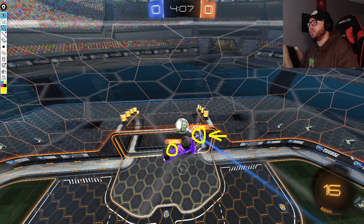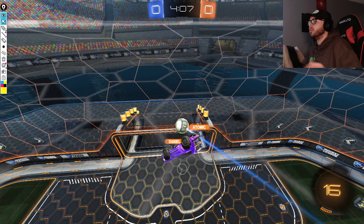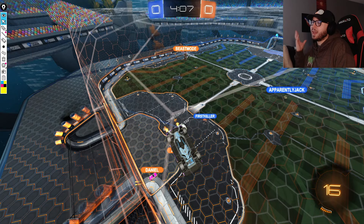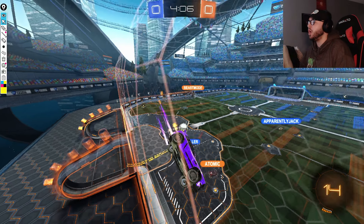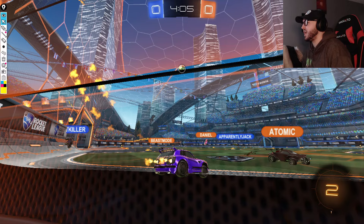Atomic is sitting on zero boost and has actually missed the corner boost as he was rotating back - partially caused by First Killer's bumps. This means Atomic can't really make the play, and Daniel is also diving away from it thinking Atomic will have the clear. Once again, G2 is caught in an awkward defensive position, and their slowness in getting a touch on the ball allows First Killer to come in for the ensuing challenge, putting the ball back in another awkward spot - high up in the air, bouncing off the ceiling.